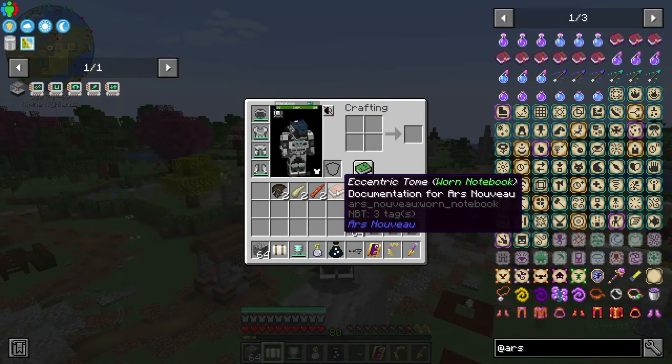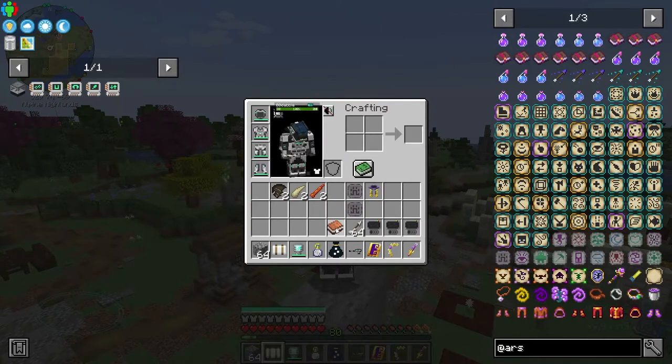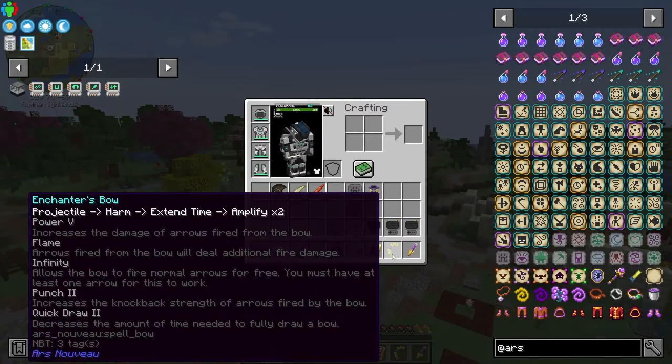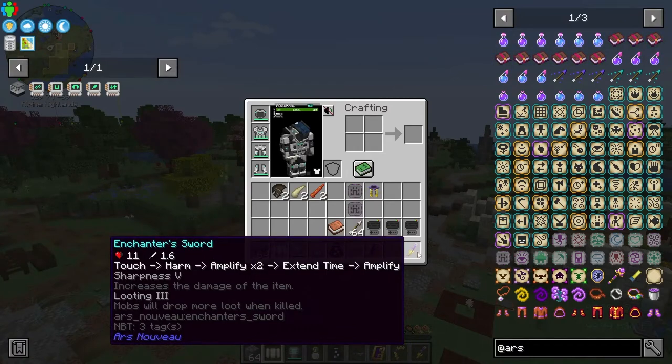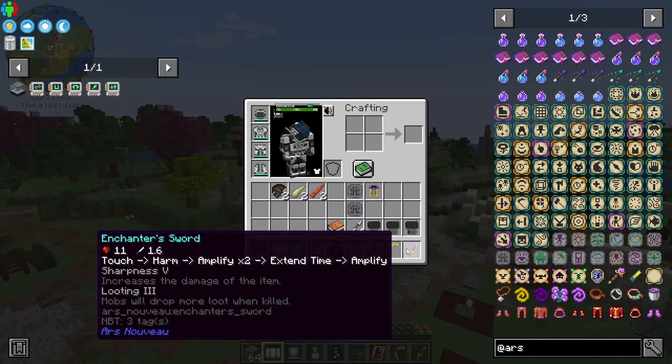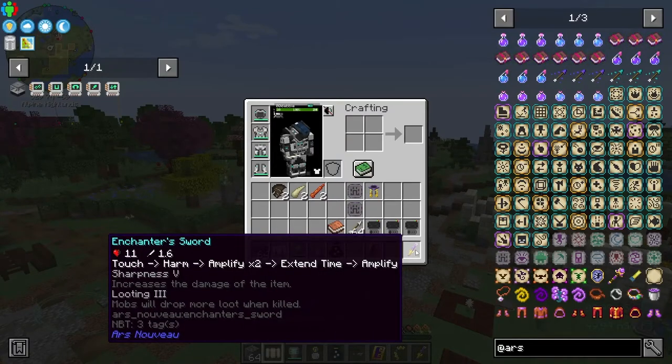I've been reading up on my eccentric tome because it's been a while since I've done any Ars Nouveau. I wanted to play around with my bow and sword spells that are on them, but I ran out of time. I had things I had to do today so my time to play is a lot smaller.